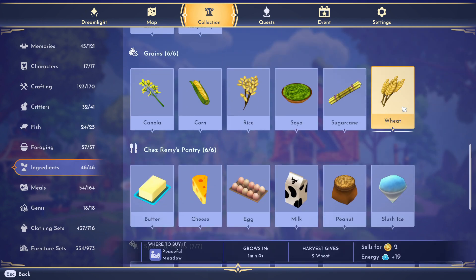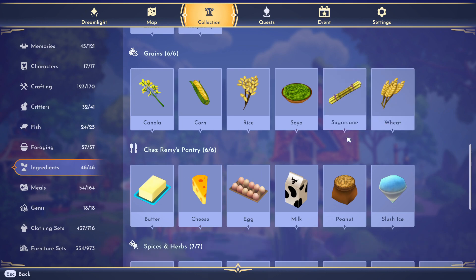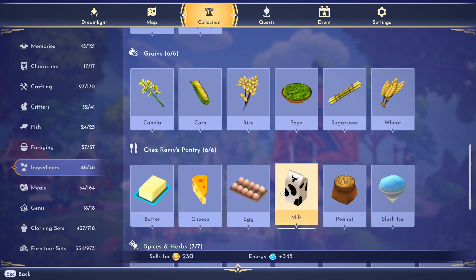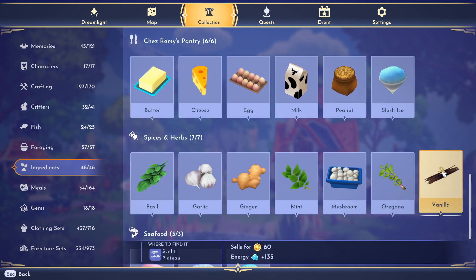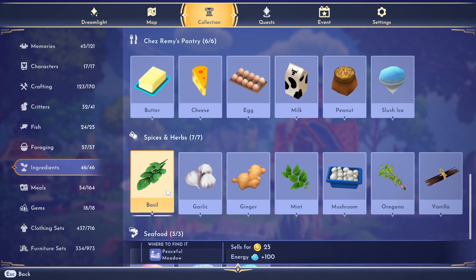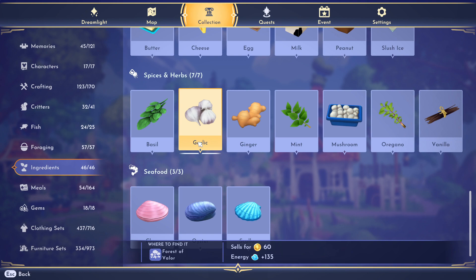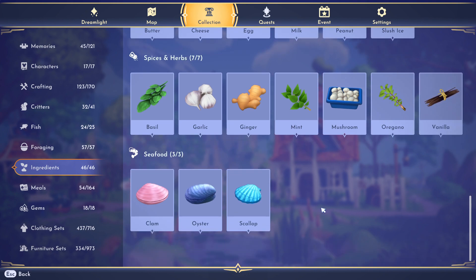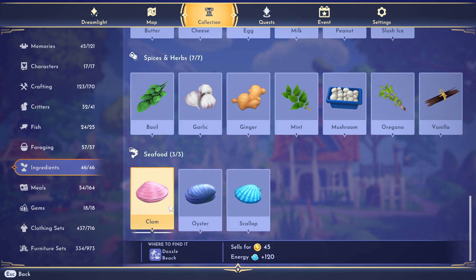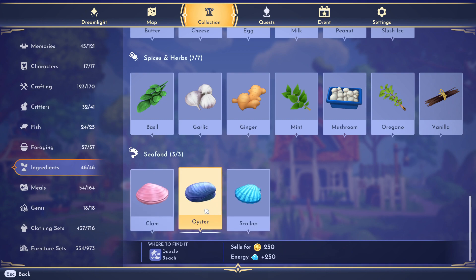The grains section shows the same information: where to buy, grow time, harvest quantity, sell price, and energy. Remy ingredients just show sell price and energy since you're buying eggs rather than growing them. Spices and herbs show where they're from and values but not respawn times — vanilla, for example, is found in the Sunlit Plateau. For seafood, the tab won't mention that you can dig at the beach to find clams, scallops, and oysters, so take a digging buddy for extra finds.